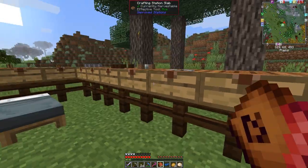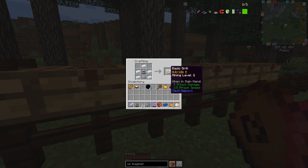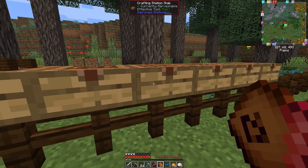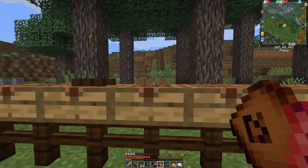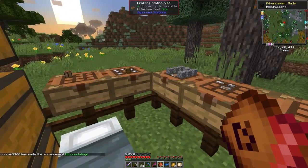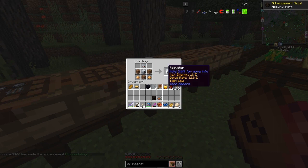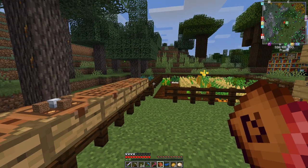The next recipe on the list is a basic drill from Tech Reborn. We need to charge it up and I think the way to do that is with a battery box, so let's just do a battery box. We've made all these bits before, so I'm not bothering to go through the intermediate recipes. The last one here is a recycler, and this one is in the quest book.